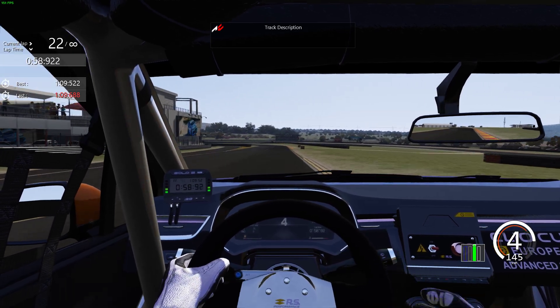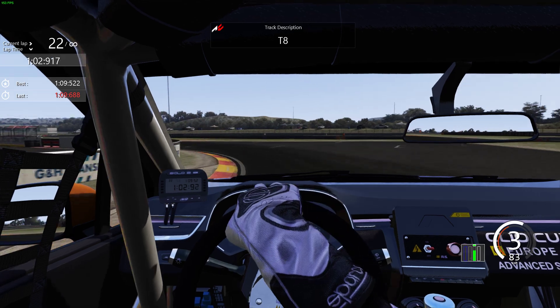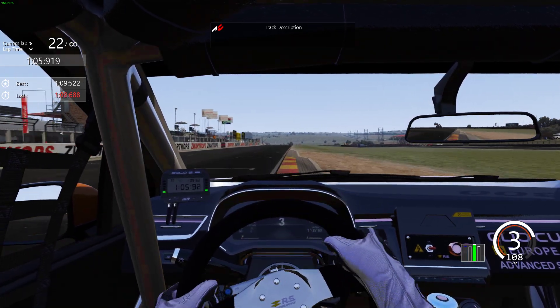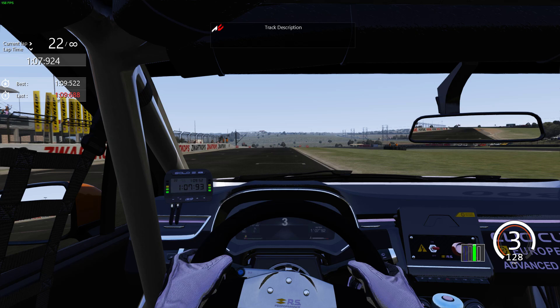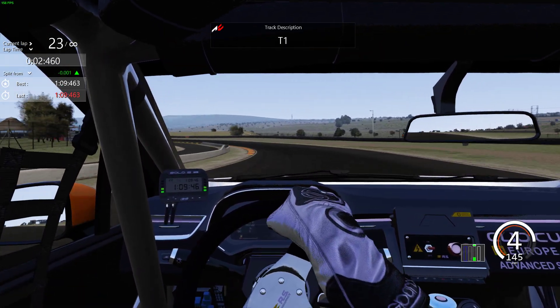We're just flat out and looking for the braking marker by the kerbing on the right hand side. Third gear, turn eight, get the car running all the way to the outside once again and across the line for one minute 9.463.